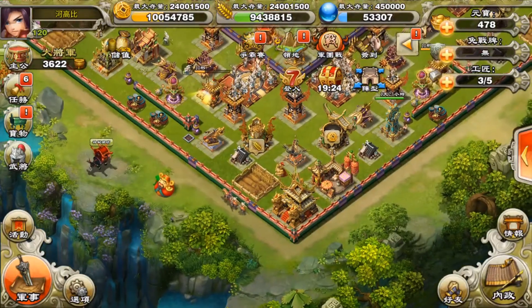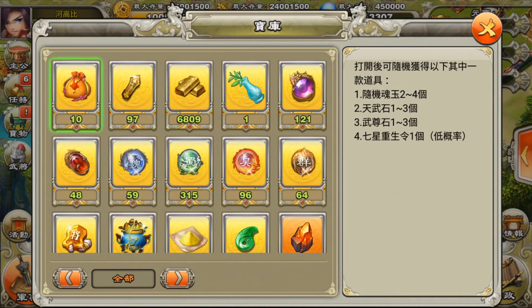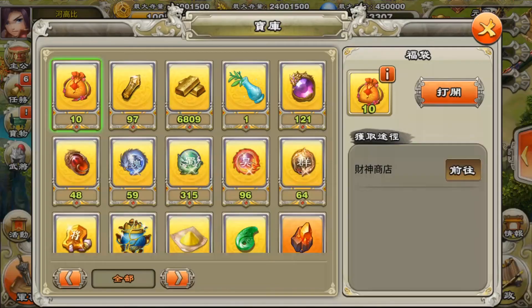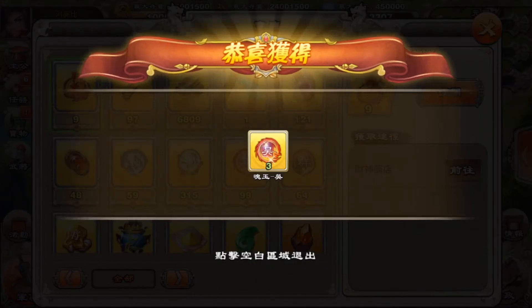Let's get 10 and try opening them — I think I did this last time too. The reason I want to get these bags is because there is a chance to get soul stone and transcend stone. I don't really care about the soul jade since I'm not doing the awakening skill, but I do want the stones. There is also a very small chance to get the 7-star Regen Order as well.